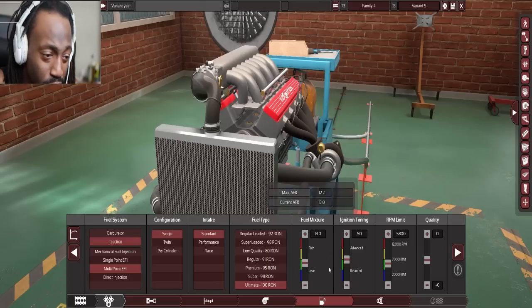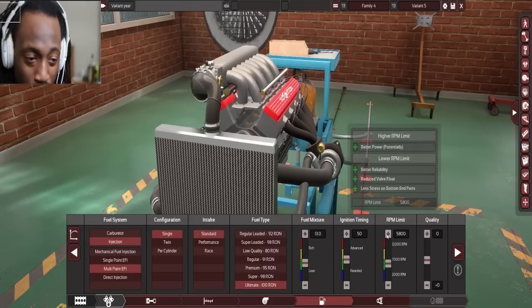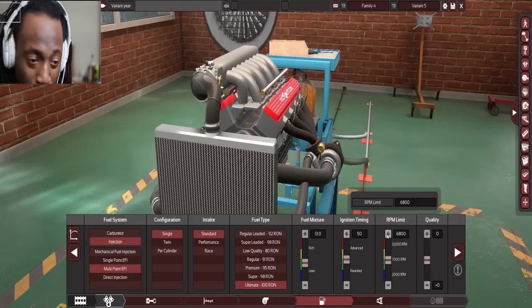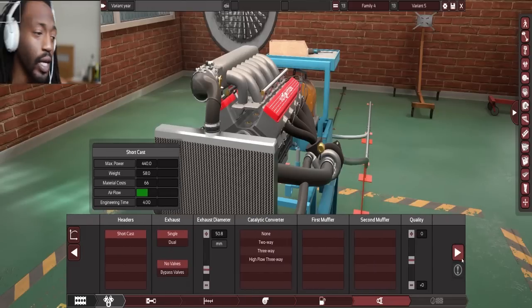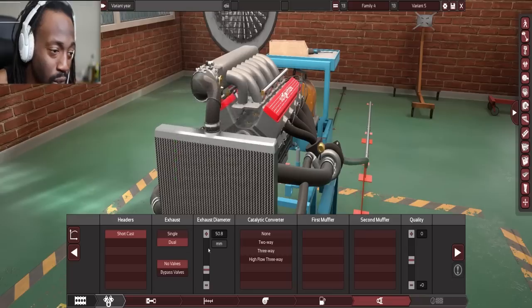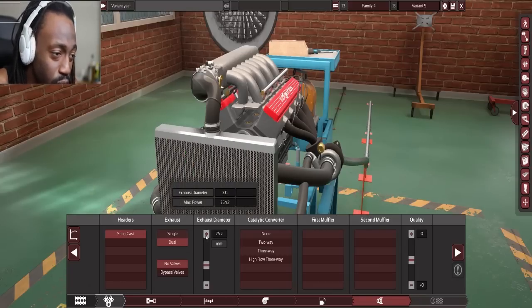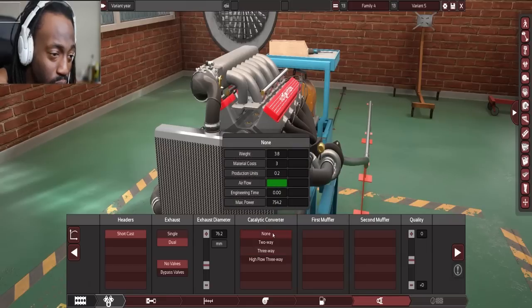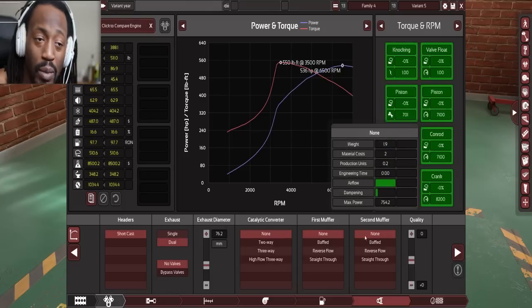Fuel mixture — let's keep it safe to start, so we'll do like a 13. We'll leave the ignition alone for right now. RPM limit 7,700 — nice and safe. Quality max. For the exhaust, dual exhaust, no bypass valves, about three inches. No cats — it's a race car. No mufflers — let's let this baby breathe.